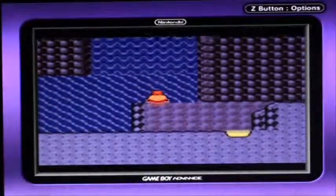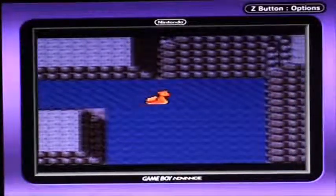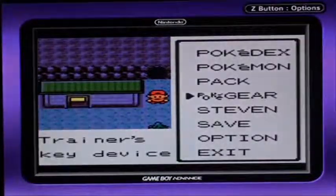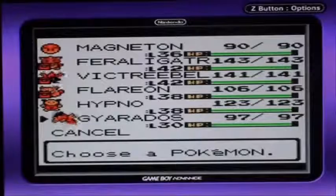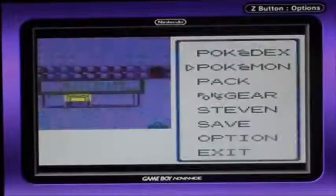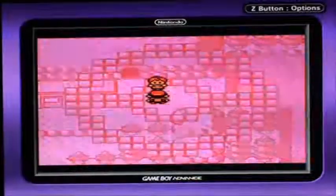We are in Johto Falls, and this will require you to use Waterfall. I'm going to put my Flareon in first, only because this girl has Grass-type. It's rare to see anyone come here. Are you training on your own? Yes, I am.